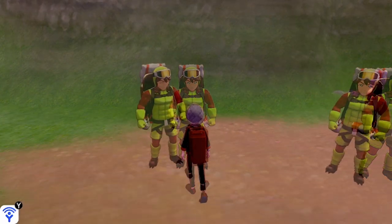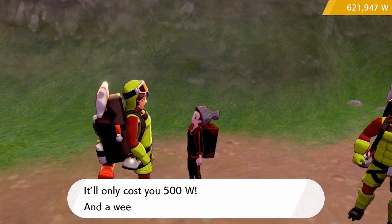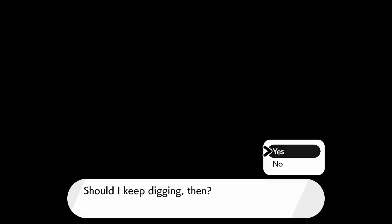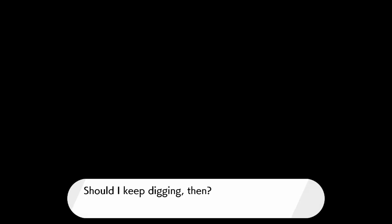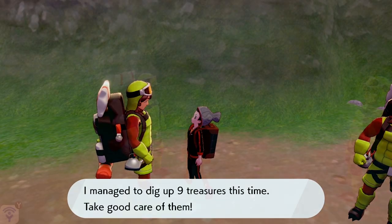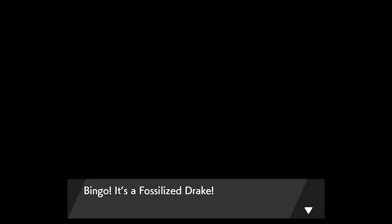It's just a case of having a little patience. I spent around 20 minutes here before I was able to obtain every fossil I was looking for. As you can see, in one dig we obtained the Fossilized Bird, Dino, and Fish fossils, along with some other nice items. You can get Bottle Caps, Wishing Pieces, and all of the elemental stones through this method, so even if you aren't searching for fossils it's well worth taking advantage of.